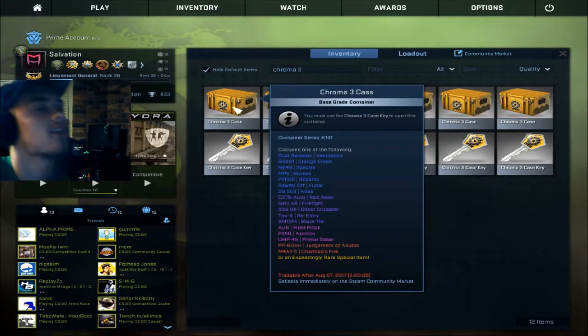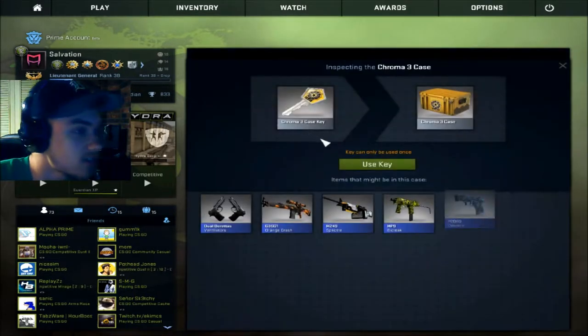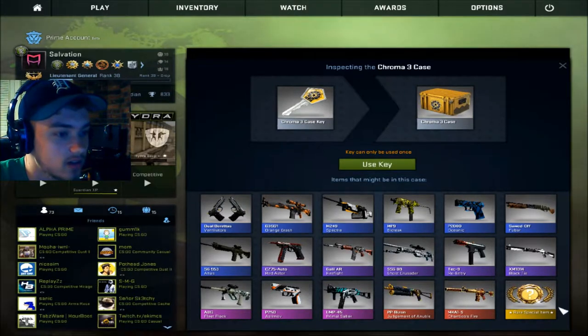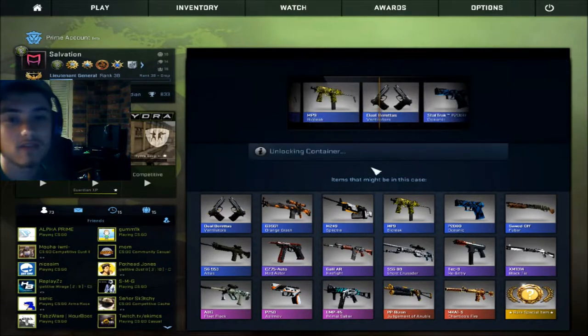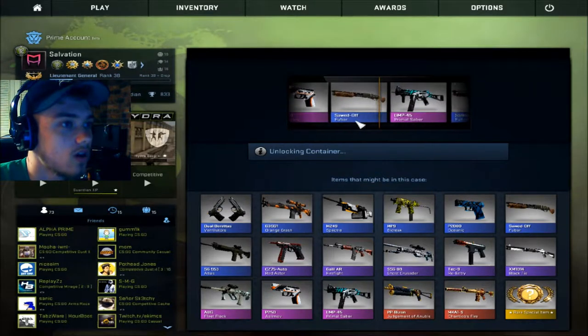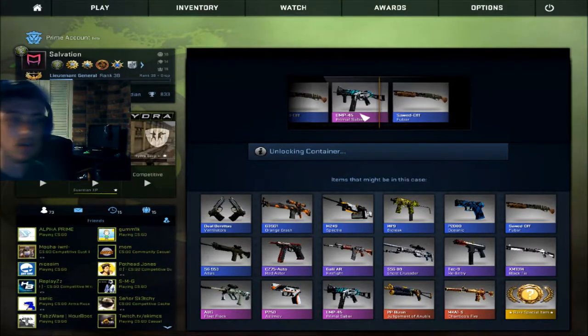Valve. Come on, Gaben. Please, God, please. Something good. Something decent. I'm totally fine with either red. Totally fine with a knife. A knife would be so sick. Oh! Oh! Oh, we got the pink! We got the Primal Saber. Alright.